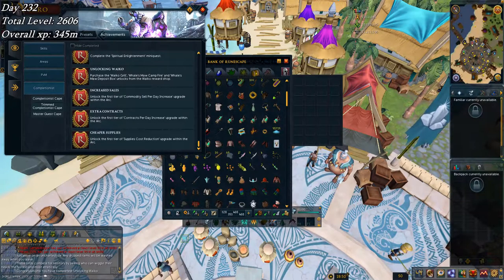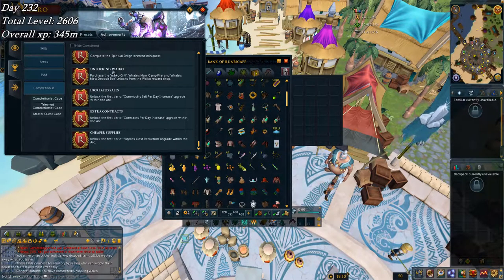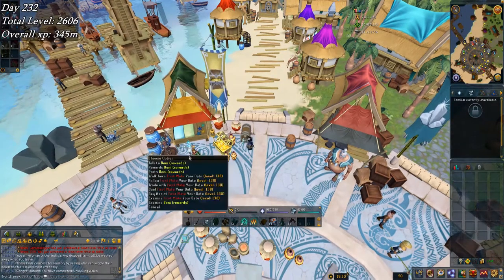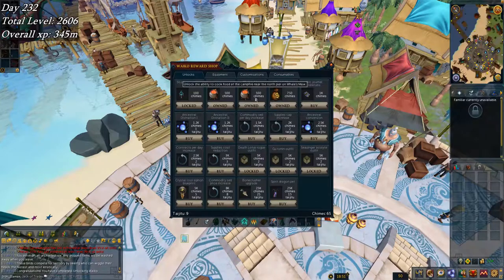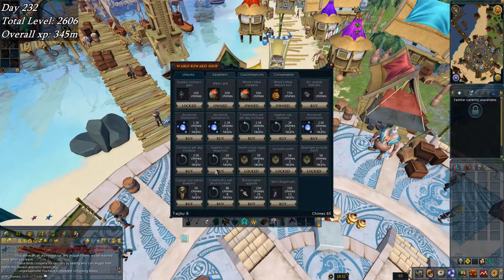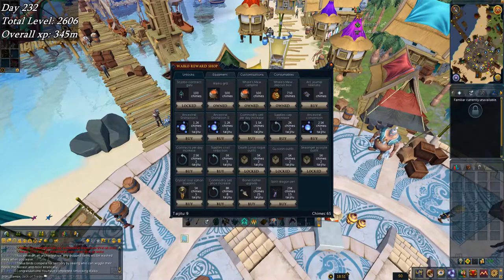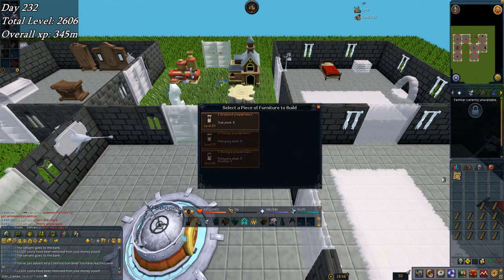Welcome back to week 34 of the Iron Man Road to Completionist series. On the completionist tab I have now completed unlocking Waco and all the other parts I need, so I don't have to earn any more chimes in the ARC if I don't want to. I now have everything I need for comp — basically these three things, the first level of commodity sell price, and the first level of supply cost reduction.